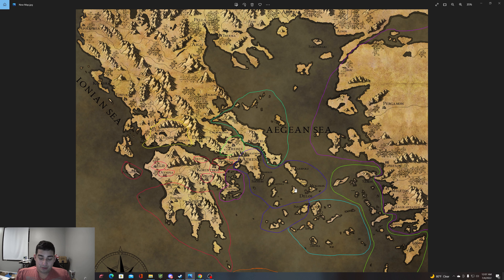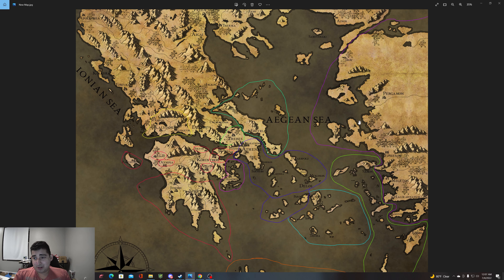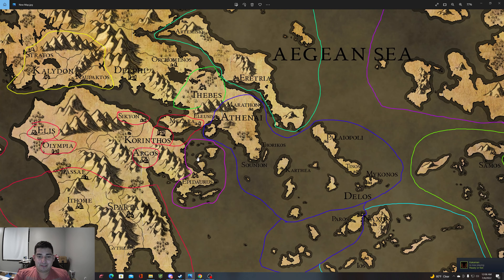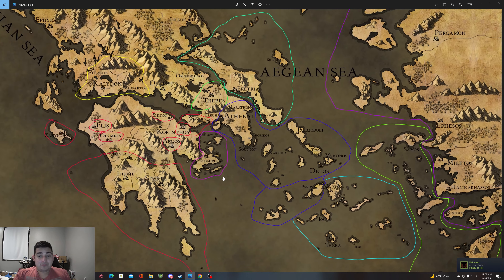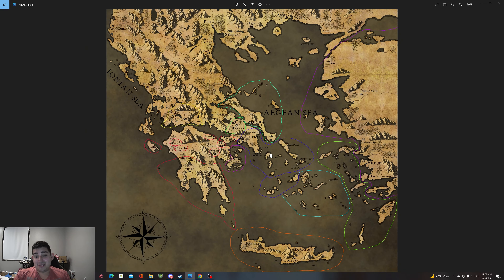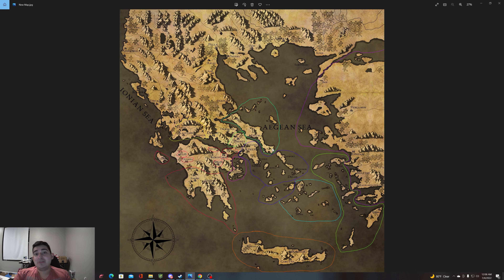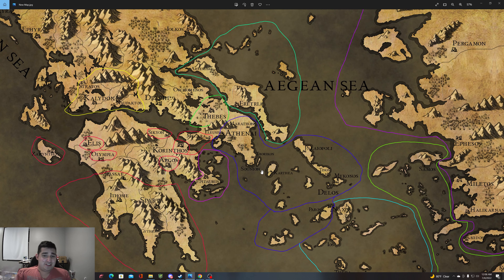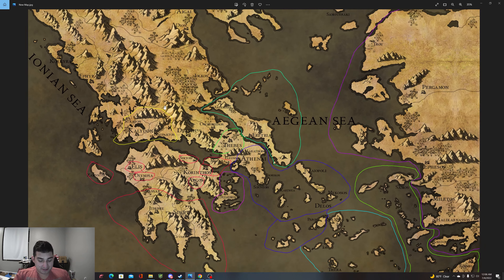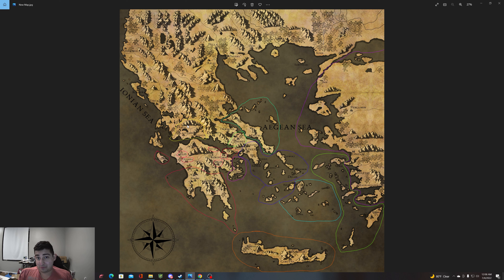Number three: where are the resources and who has them? This purple bit over here with all this stuff was called the Dragon Empire - they had unlimited resources, they were like the superpower of this world, the United States or Soviet Union of this era. Everyone else was lesser than them. Athena was Rome in this setting - they had steel, iron, pretty much everything they needed to conquer. They were the undisputed military power down here. The dwarves out here had adamantine - that's where it came from.